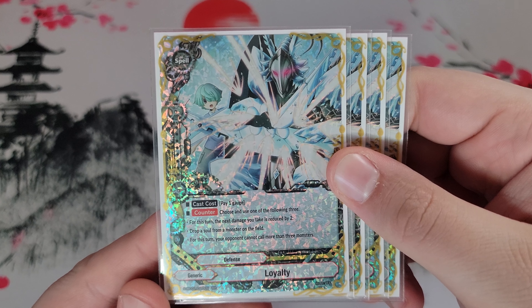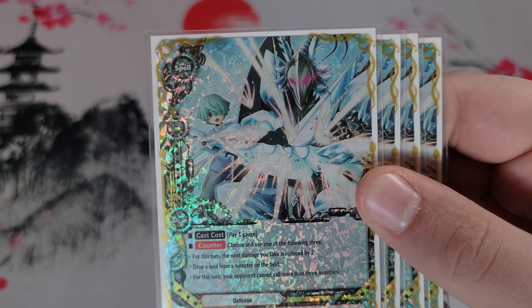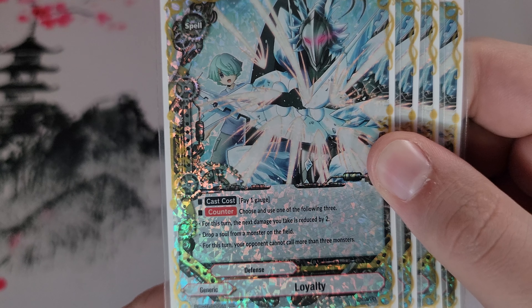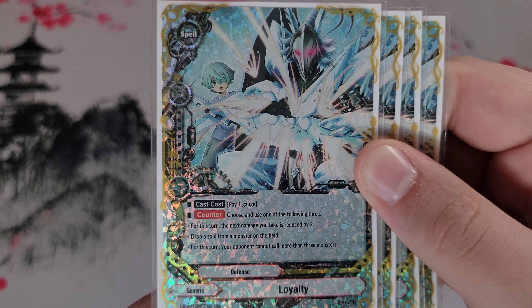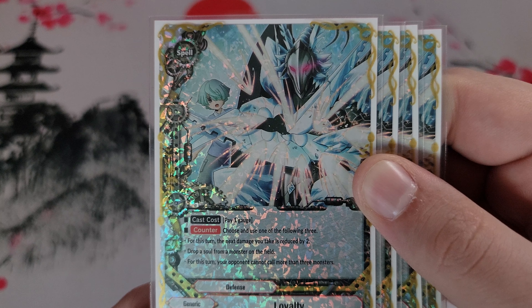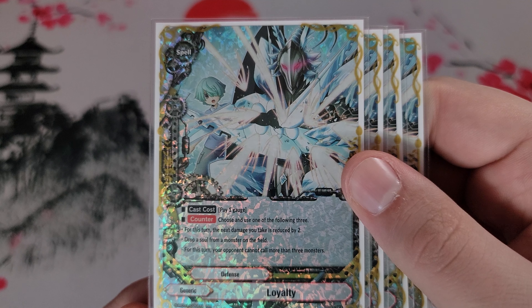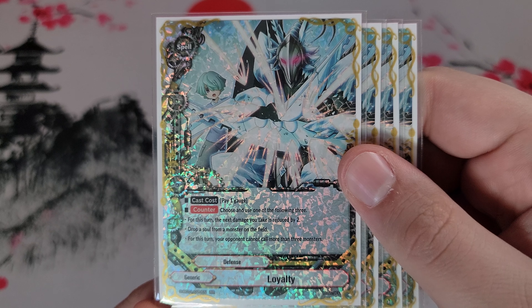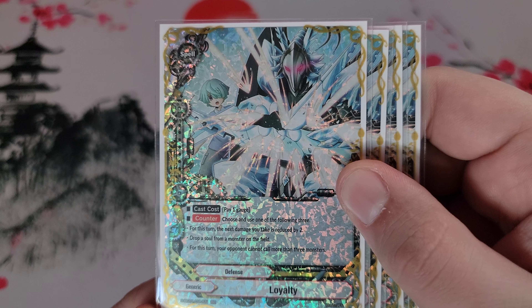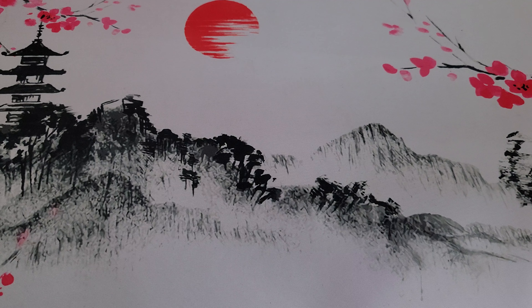On to the sideboard. First, four copies of Loyalties — mainly for the effect preventing your opponent from calling more than three monsters. Quite a few decks want to call a bunch of minor or advantage monsters before calling their big monster, so this keeps them more honest. A secondary useful effect is dropping a soul from a monster — if there's a soul giving a nice buff to a boss monster, you can take it out, though many decks have anti-soul removal.